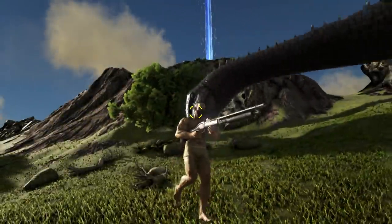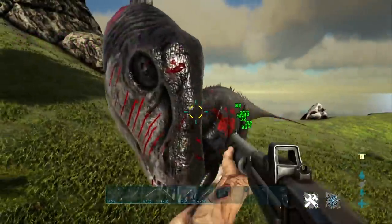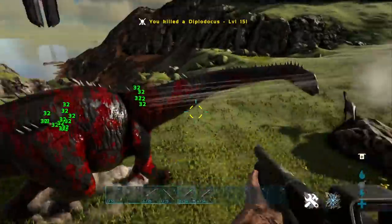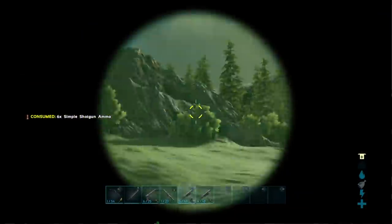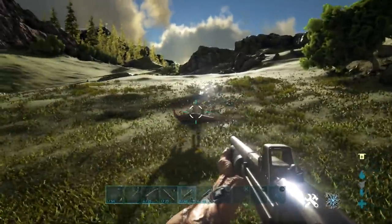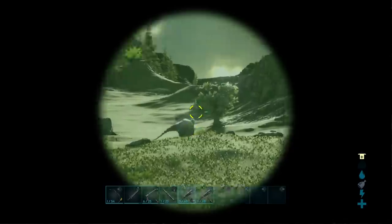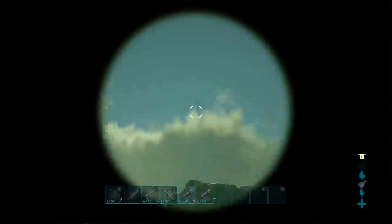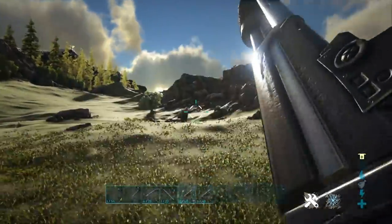Coming in next is the Pump-Action Shotgun. This weapon wrecks players and tames alike. Right now we're running a primitive shotgun, and this alone is dealing 32 damage per pellet — it absolutely wrecks everything. It's one of my favorite guns in PvP. If the creature is larger, like a Giga or a Rex, you can unload from quite a distance away. As long as all pellets hit the target, that target will take the damage. From this range, we're still hitting 64 damage — you can easily use this as a ranged weapon.